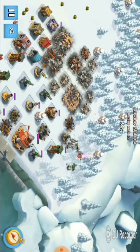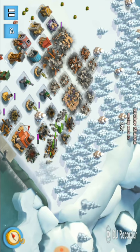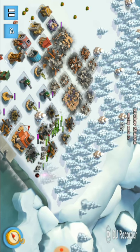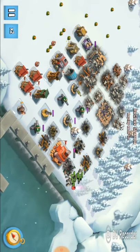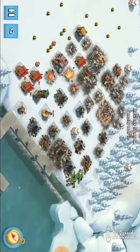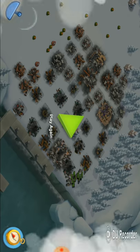There are three cannons, but one cannon can only take one rifleman at a time. So it is easy to take down the headquarters. Now I'll show you my last attack — the third one, which uses the same strategy.